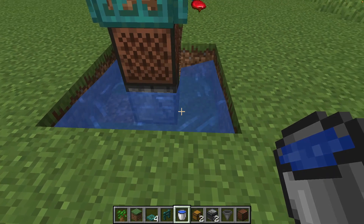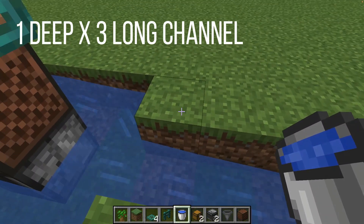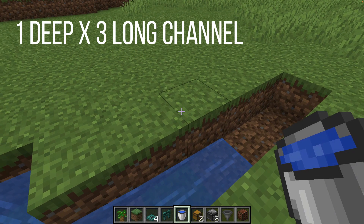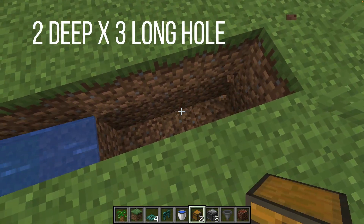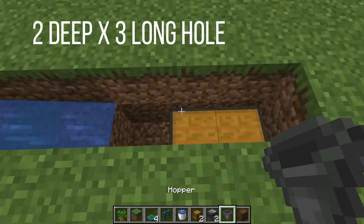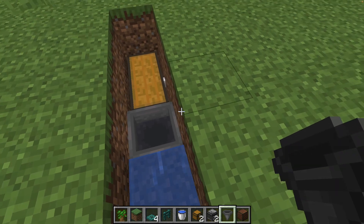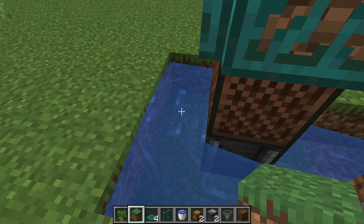Then we pop a water bucket on this side and dig a channel on the opposite side. We dig a channel that is three blocks long until the water stops and then we do another three blocks, but two down — one further down. And this is where we put our two chests and we put a hopper at the end that leads into the chest.